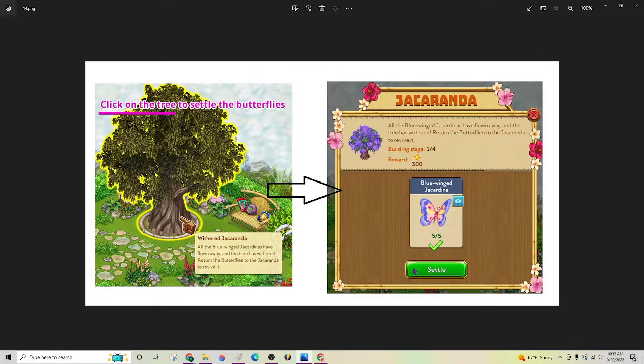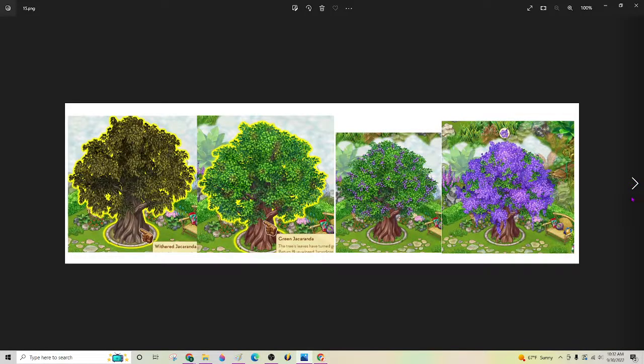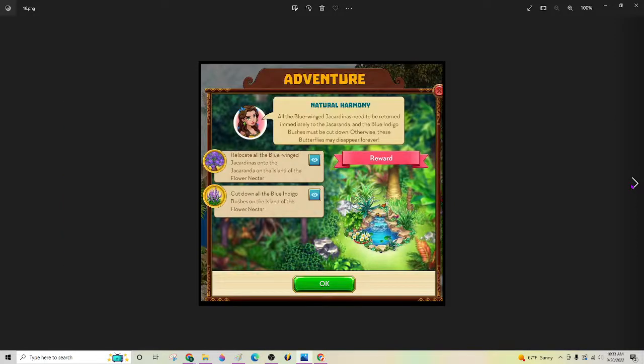Each set of butterflies that you put on there, the tree will start to get better and better. Here you can see the four stages — it goes from a dead, ugly tree to a beautiful purple tree. Everybody wants to have this tree on their home island. It's really a very simple quest. And then once you do all that and get your tree repaired all the way, you get the butterfly pond to take to your home island.